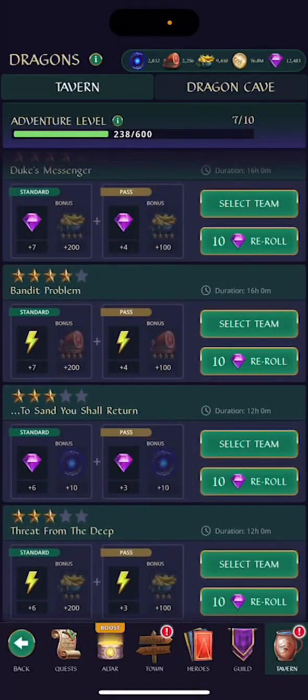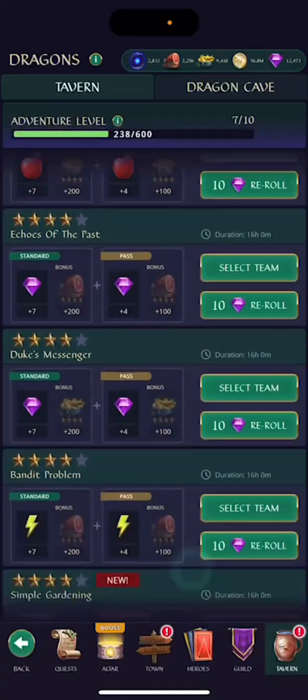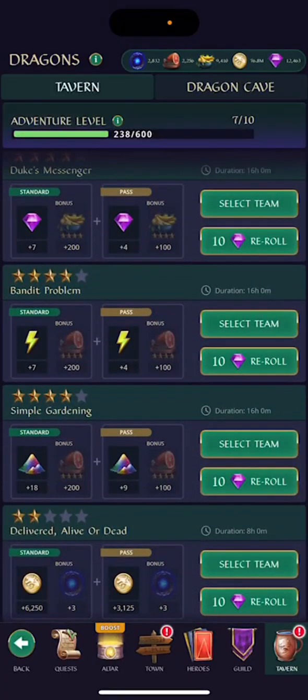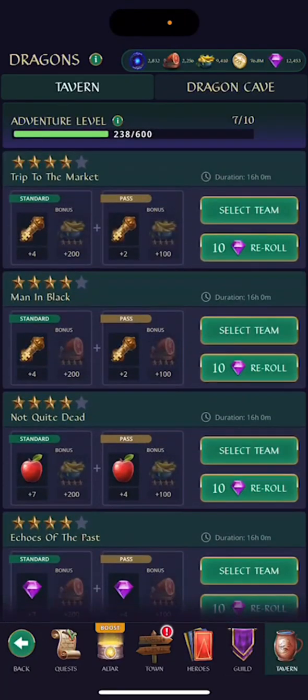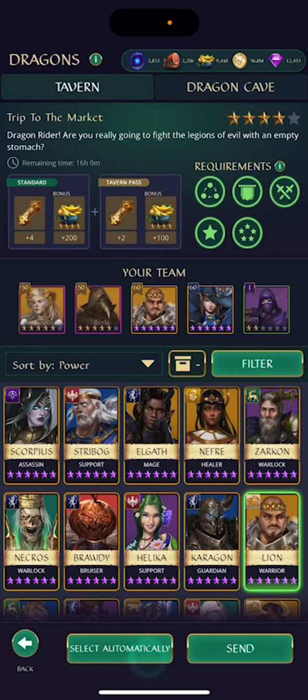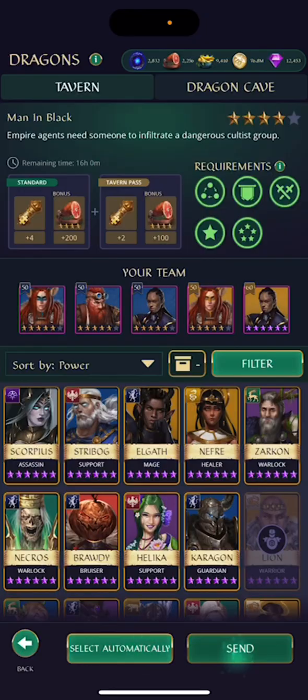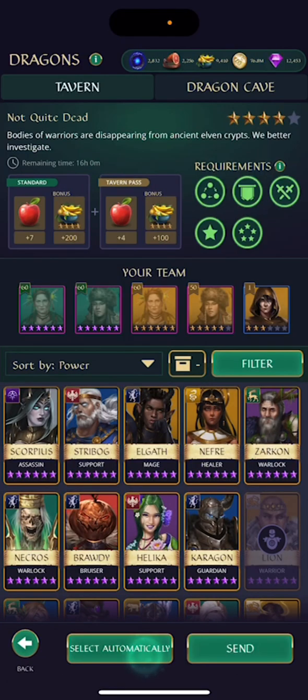I really don't care what type of four-star missions they are — when they pop up, I just do the missions. I think I have all four-stars now. Let's go select our teams. Pay attention to these requirements, because sometimes they do not automatically fill, and if they're not completed they do have a chance to fail.